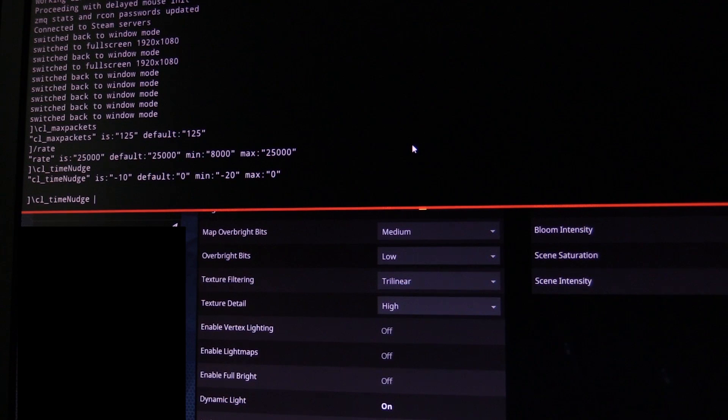Lastly, jump into the console and type /cl_timenudge — and set that to negative 10. It just helps with ping a little bit. It might be a placebo, but I found that I could hit a lot more shots with it. Whether my ping is 12 or 70, negative 10 seems to be the best spot and just makes it a lot easier to aim.